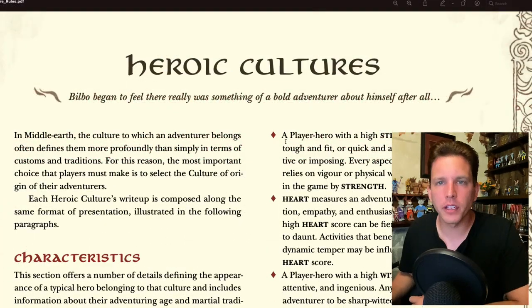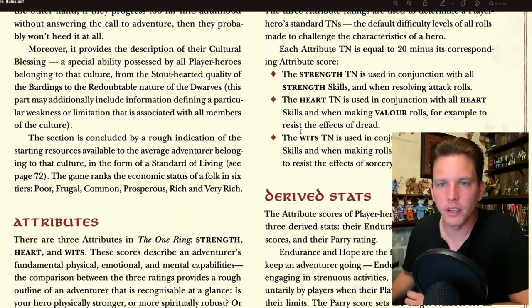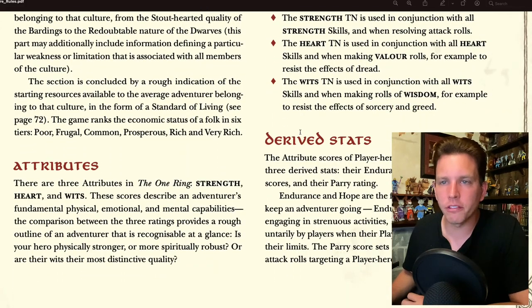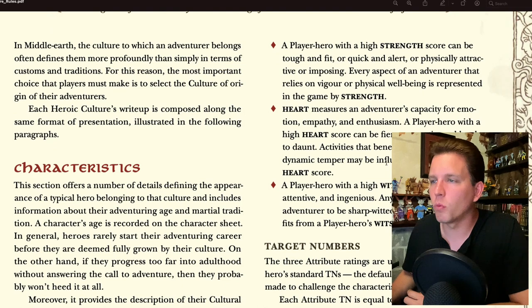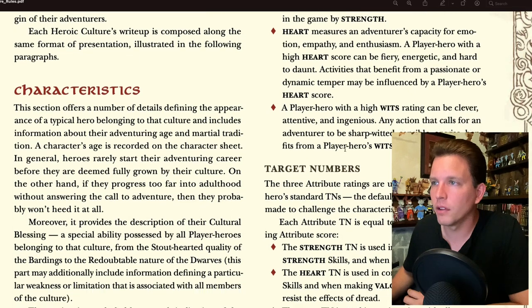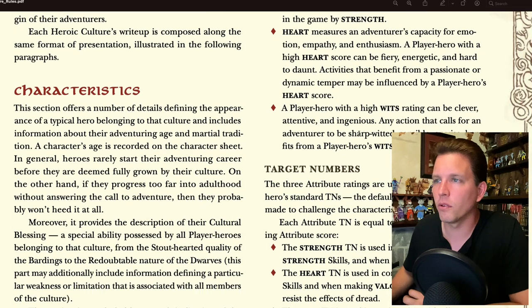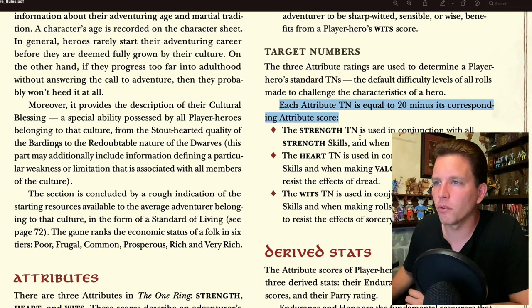There are three attributes in the One Ring: Strength, Heart, and Wits. Strength covers toughness and fitness; Heart covers capacity for emotion and enthusiasm; Wits covers being clever, attentive, or ingenious. Each attribute TN is equal to 20 minus its corresponding attribute score. Skills represent abilities adventurers employ most often, while combat proficiencies reflect fighting expertise — rated from zero to six. Distinctive features are typically displayed by heroes from a given culture and are used to add nuance to personality.